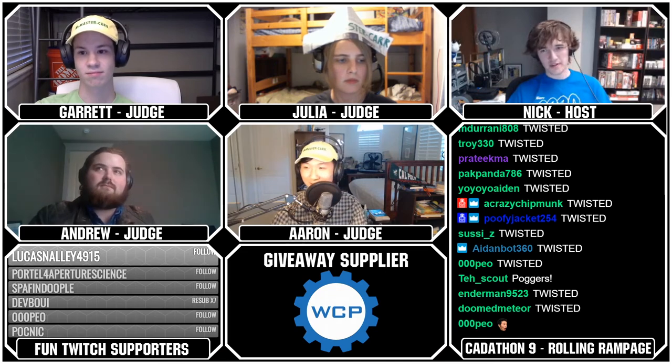Next up we've got team number 680, CAD Colossal Squid, in rank 33. This robot was an extremely creative design, especially with a double-jointed arm and the use of a sideways elevator. But the practicality is somewhat questionable — it reminds me of 3647's 2019 robot, and the structural integrity is really in question with the giant moment arm on the elevator. The huge cantilever is amplified by having the sprocket on the outer rim. In a full-contact game, if the arm gets rammed, it'll act as a huge lever arm and things will deform. The forks could use some work and there's no elevator spool, but overall a super creative design that just needs more refinement.